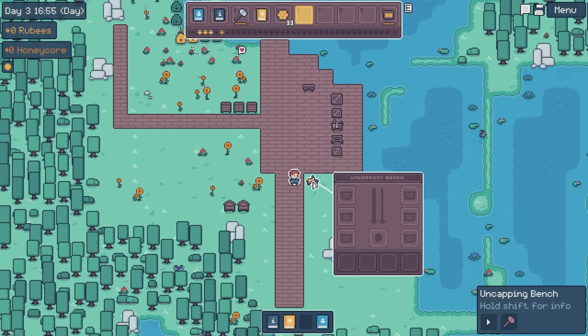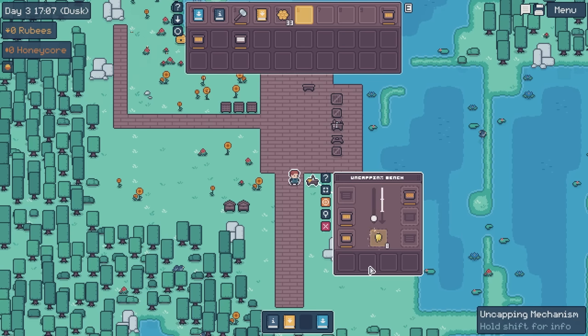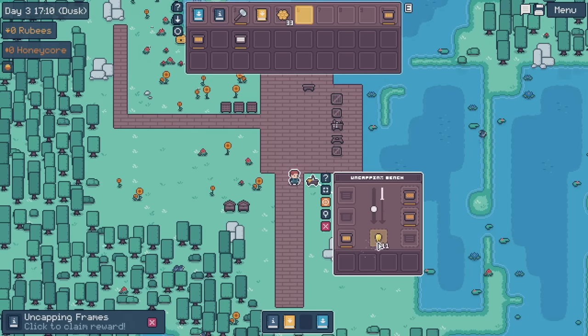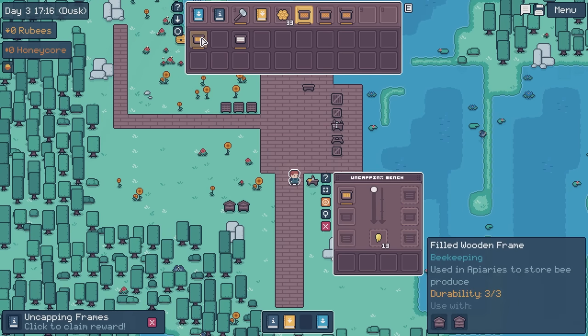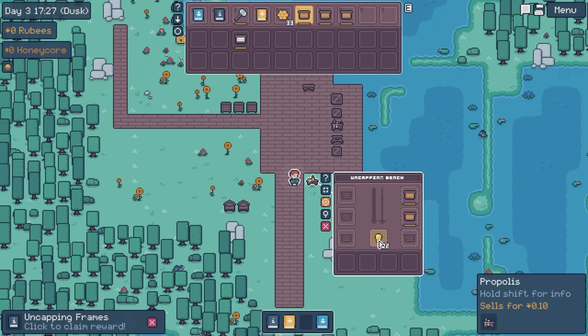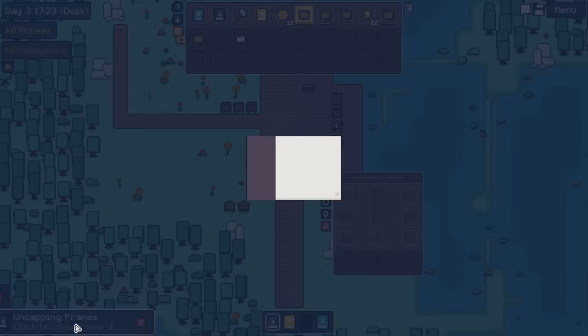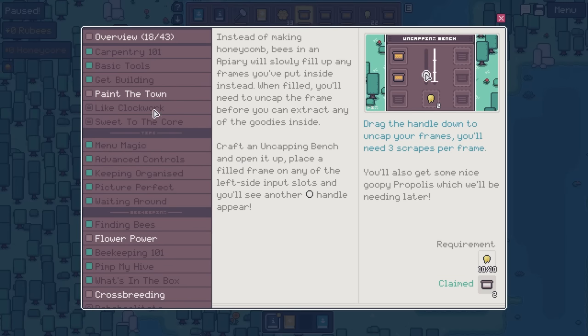That's an item that we're going to need the frames for. I feel like a good area for this would be right there. Basically what we can do is throw these in there and send these down like this. That's going to take out one but you'll notice it's still kind of covered in stuff - there's a reason for that. So grab all those - this is essentially scraping the heavy stuff off, so that gives us the propolis and uncapped wooden frame. Recipes unlocked! And we get two frames just for doing that.